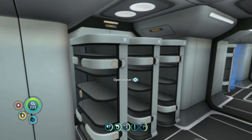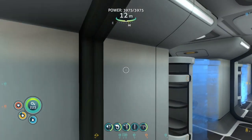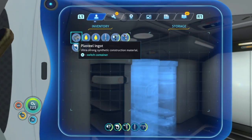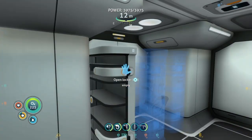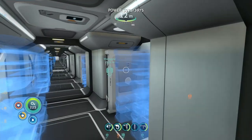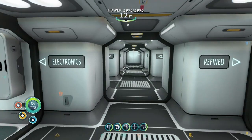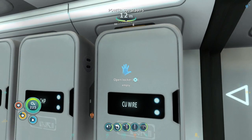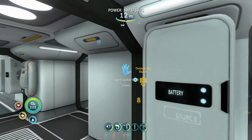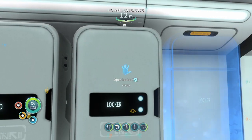The next category is crystals: quartz, then diamond, then rubies, and then something else I can't quite remember. Electronics is the next category: copper wires, computer chips, wiring kits, and advanced wiring kits. Then on the other side there's batteries, power cells, and uranium rods.